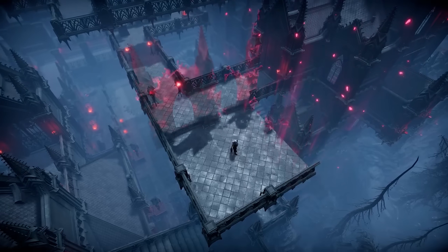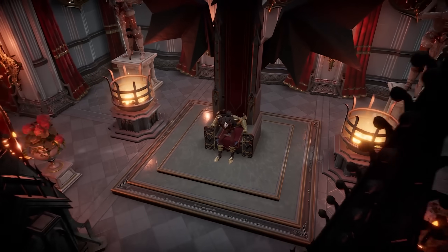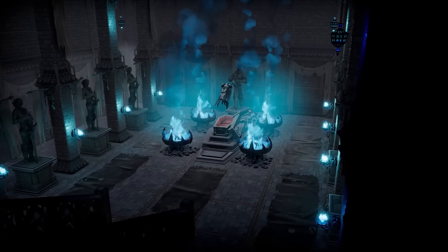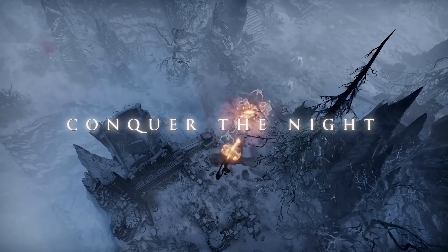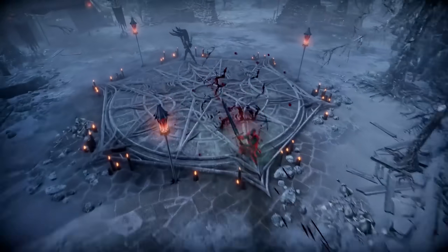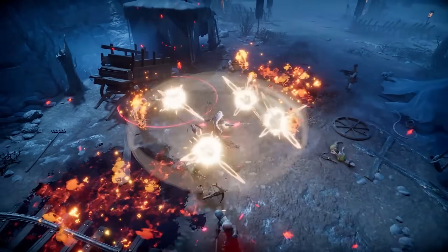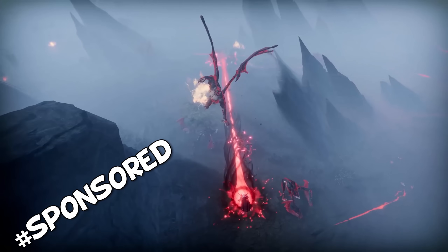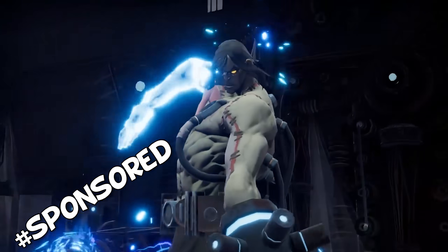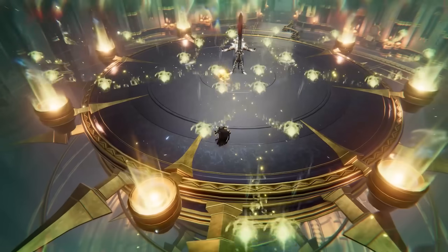Well now V Rising has finally left early access and is a fully complete product, along with another absolutely massive update bringing new bosses, a new zone, new mechanics, improved progression and items at all stages of the game. In this video I'll once again play through the entire game and take on every boss, eventually leading up to the brand new end game gigaboss Dracula the Immortal King. This video is sponsored by Stunlock Studios, but I've covered V Rising non-sponsored multiple times in the past and put hundreds of hours into the game over the years.